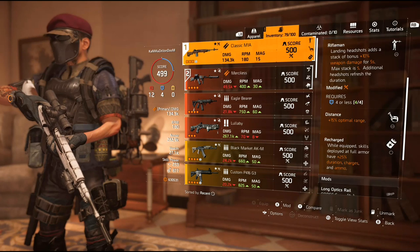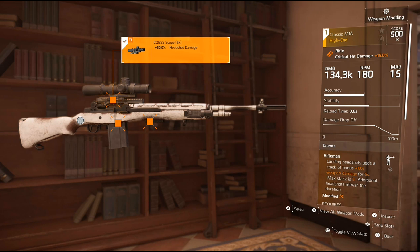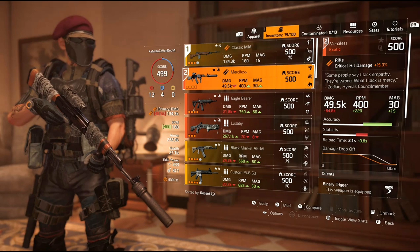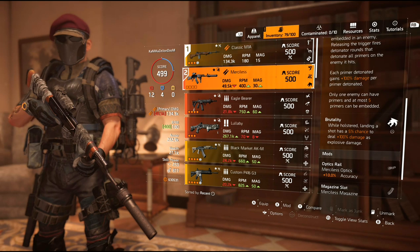I also have distance for optimal range and recharged. You could very well switch to Allegro and this would still work very nicely. Looking at the attachments, I have an 8x scope for 30% headshot damage, a tightly packed magazine giving me 5 more rounds, and the small laser pointer from the Demolitionist specialization giving me 7% crit hit chance. My secondary is the Merciless — a 49.5k base for this build, and I mainly use it for the Brutality.